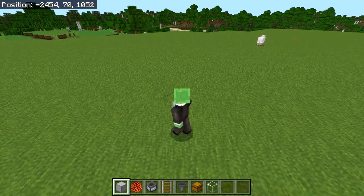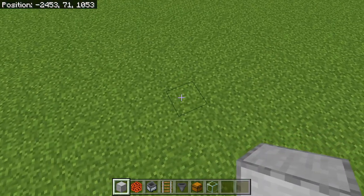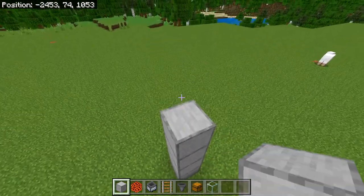The first step is to find yourself a location to build it. After you have found somewhere to build, build 5 blocks going upwards: 1, 2, 3, 4, 5.